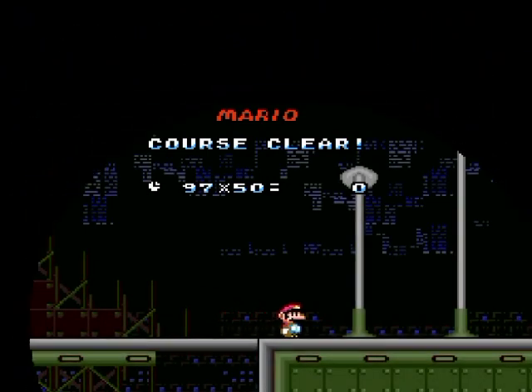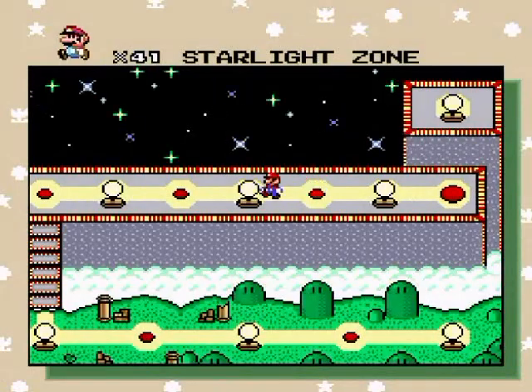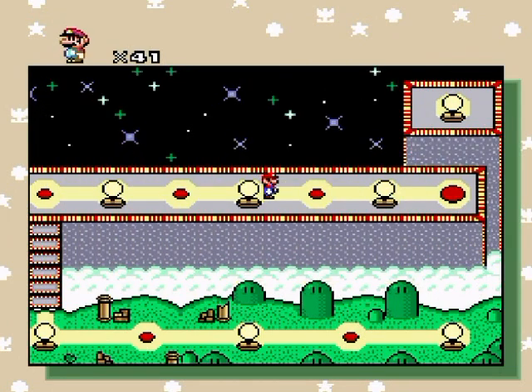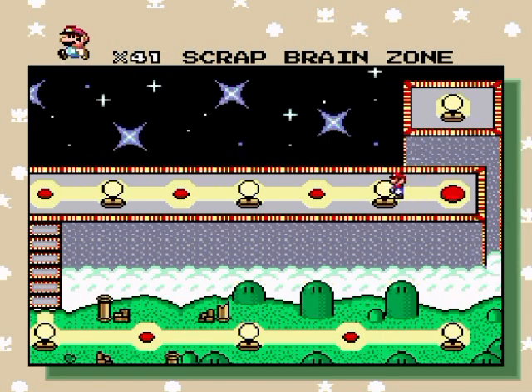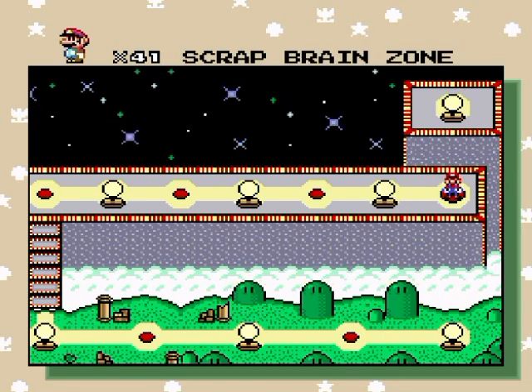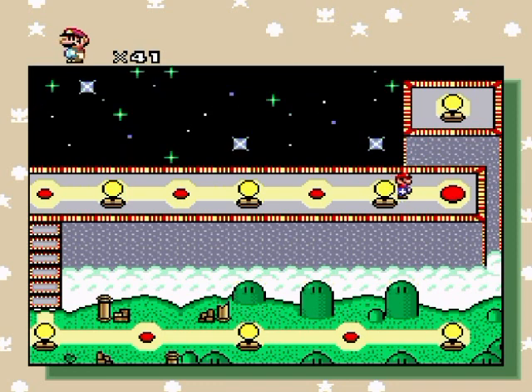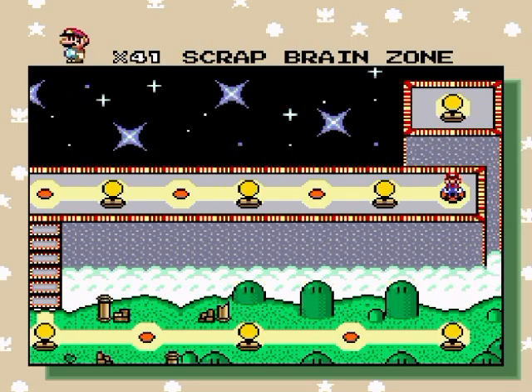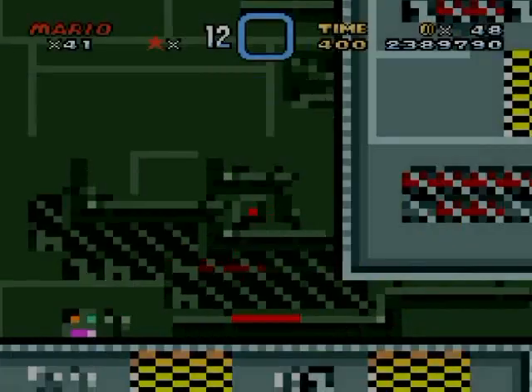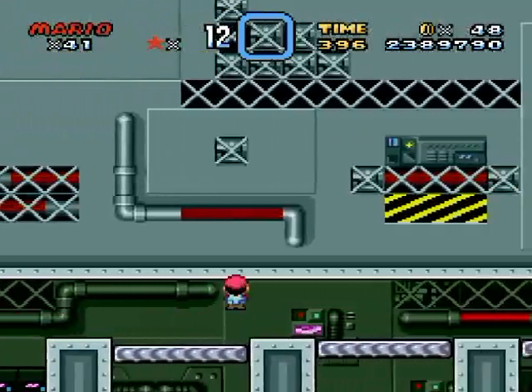All right, final Sonic level — and you can probably guess what it is. Scrap Brain Zone. And as you can tell it's got a big dot, which means it's got a switch palace — the final elusive switch palace. It doesn't have a regular exit, secret exit, AND a switch palace — there's just two exits: the regular exit and the secret exit, which is combined with the switch palace. So here we go — Scrap Brain Zone, go!